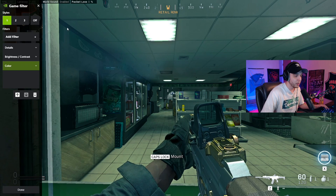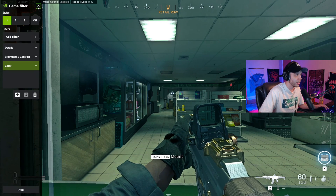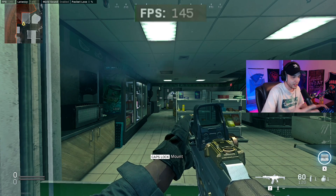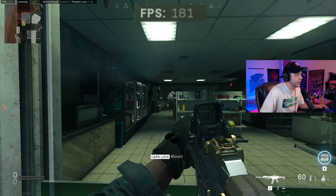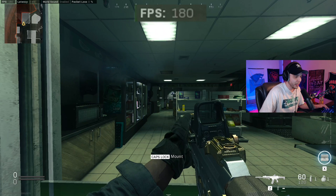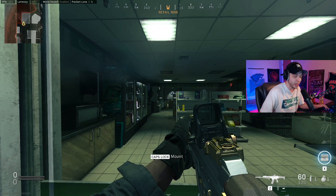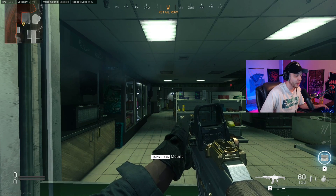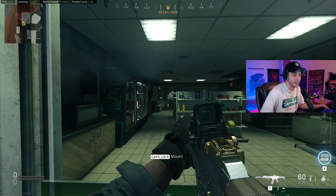One thing I should note is that you will lose some performance by turning these filters on. Currently with the filter on I'm getting about 145 to 150 frames just staring at this wall, and with it off I'm getting around 175 to 180 — which is a pretty big difference. But for me personally I thought the trade-off in performance was worth it to actually be able to see what I'm looking at, because losing visibility caused me to die a lot.